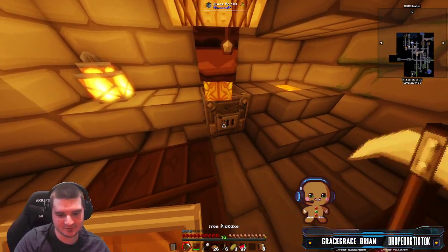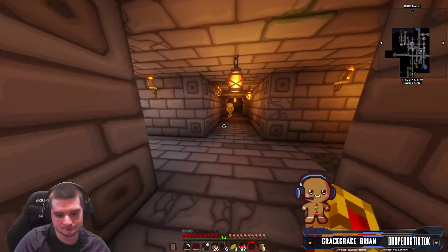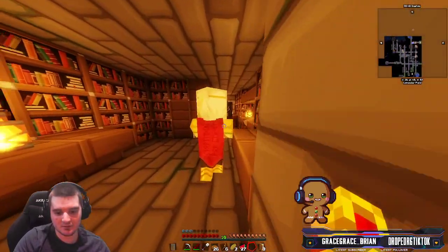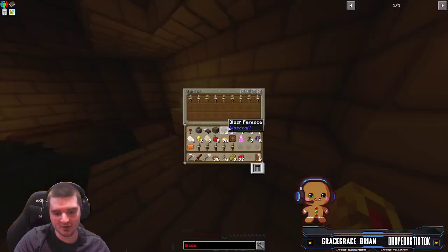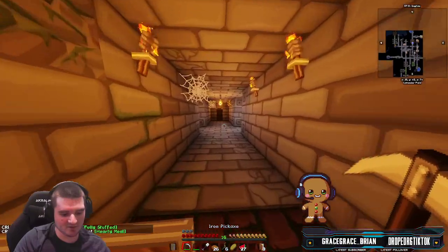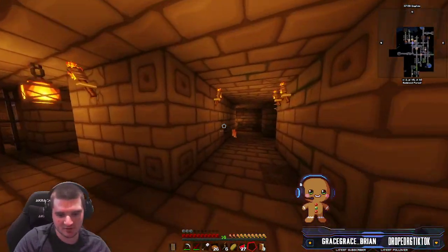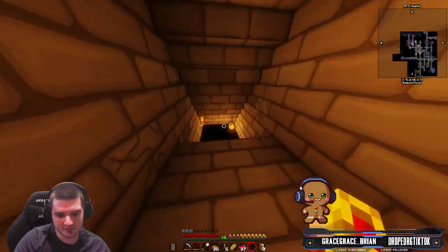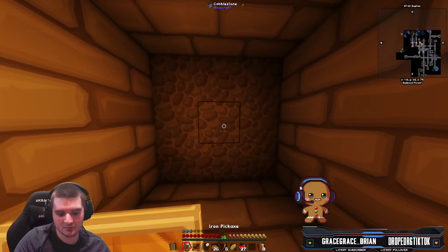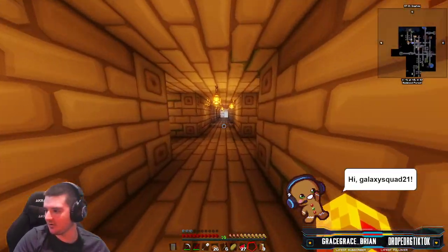That's another blast furnace — two blast furnaces, don't mind if I do. And another lava source. This might have been it for the village, to be honest. I'll fill this barrel with villagers and come back for them. We just got the achievement — Fully Stuffed, a Hearty Meal! Let's go! That is all she wrote, bro. Yo, what's up Galaxy Squad, how you doing?